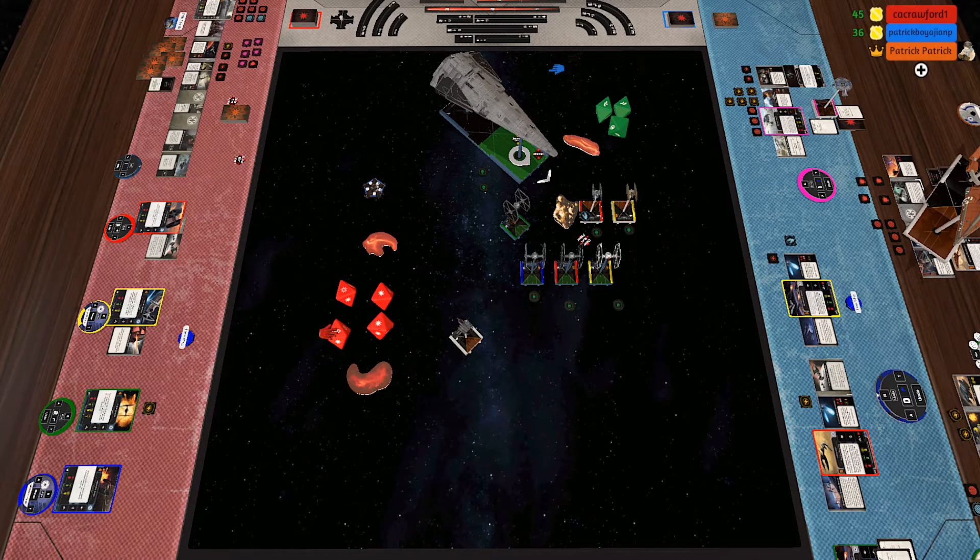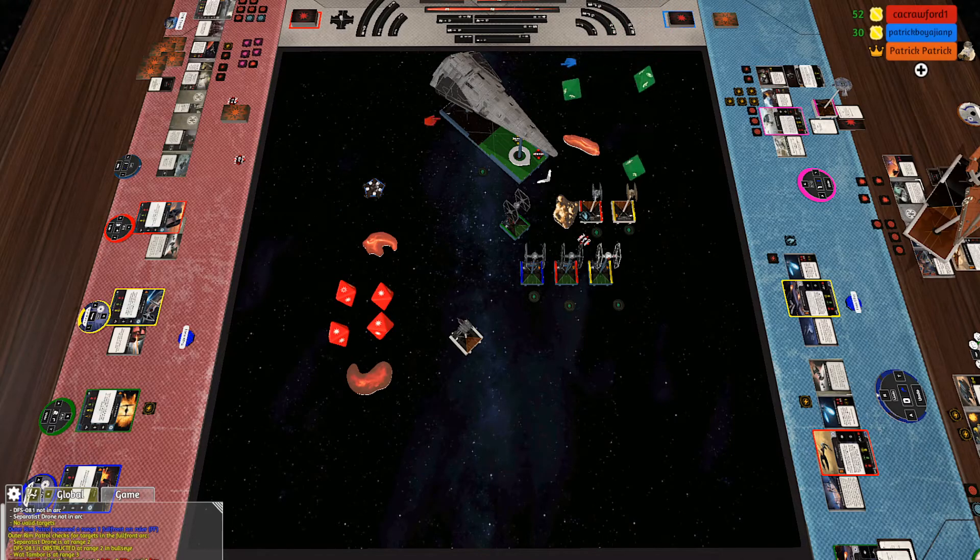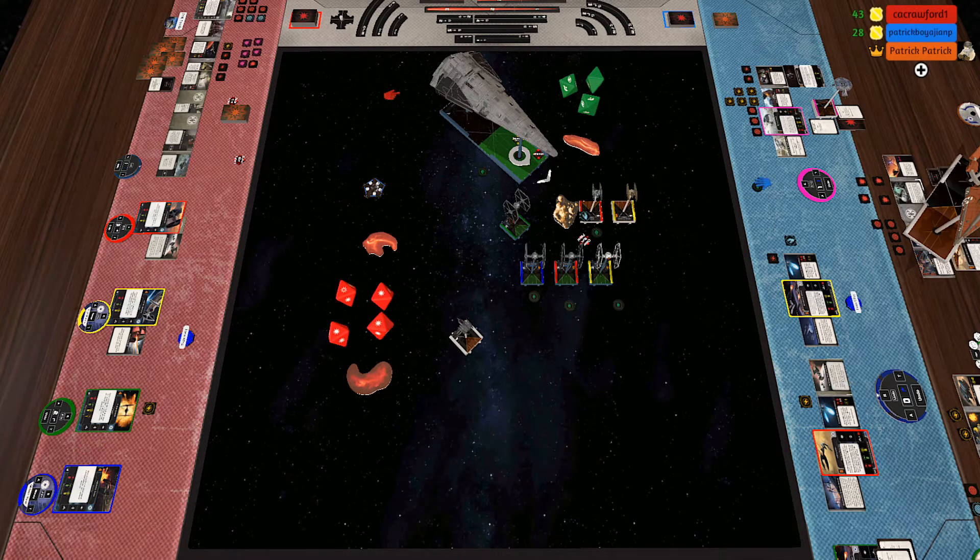I'll spend the calculate for that. All right, and then I just roll. Oh, that's not good. I'm going to spend a calculate off yellow — no, don't — why? Because it's an ion so you're only going to get one damage no matter what. Yeah, but I like staying on the rock. You're gonna get ionized no matter what. No — because now I can take that beautiful crit that you gave him.